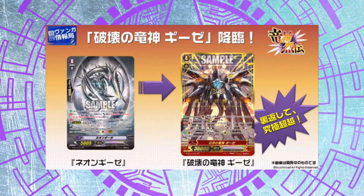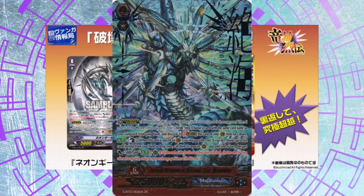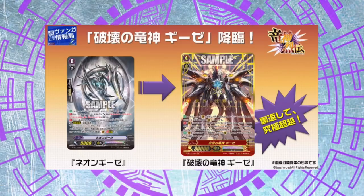The big Gizeh says when you stride into him, you exclude all other circles, soul, and G zone. You call up to 5 Zeroth Dragons you have bound. Then you cannot ride, you cannot call any rearguards other than Zeroth Dragons. This card is unaffected by anything but guardians. Your rearguards cannot be attacked, and your units will not return to the G zone.